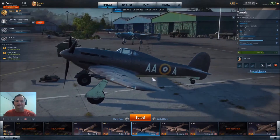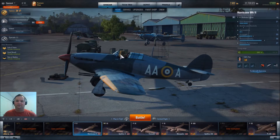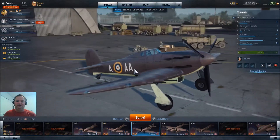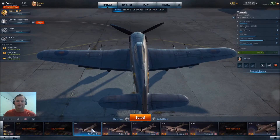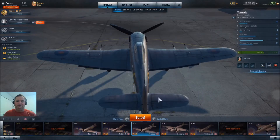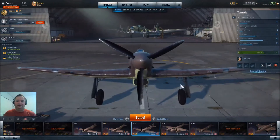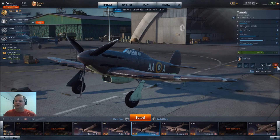Now it should be pretty evident that the Tornado evolved from the Hurricane. There are some major canopy differences between the two, but the basic shape of the Hurricane still exists, along with great experimentation on the different wing for better load-carrying capacity and durability. I already have a brand new 90% train pilot with engine tuning and 3% for the lightweight airframe.